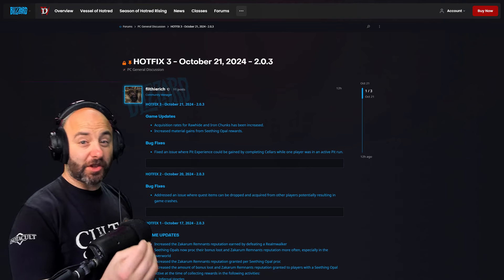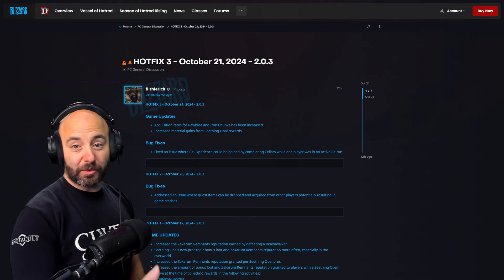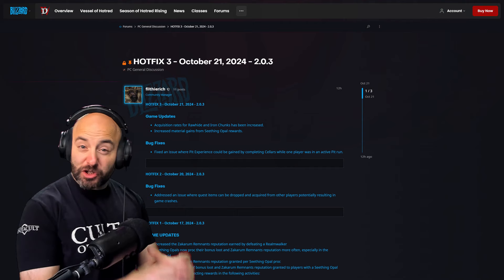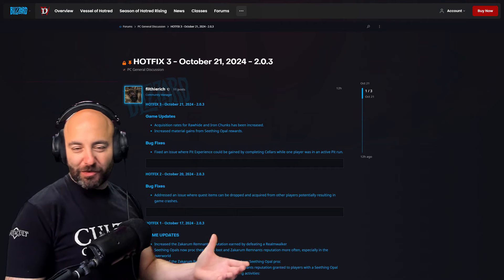Hey you guys, let's get right into it. Hotfix 3 just went out — patch 2.0.3 — and now we're going to have even greater ways to get rawhides and iron chunks, that restricting crafting material in Diablo 4 Season 6.